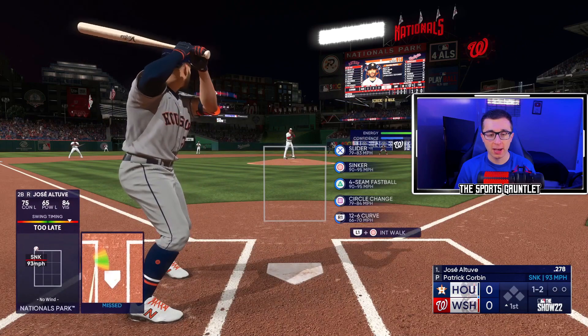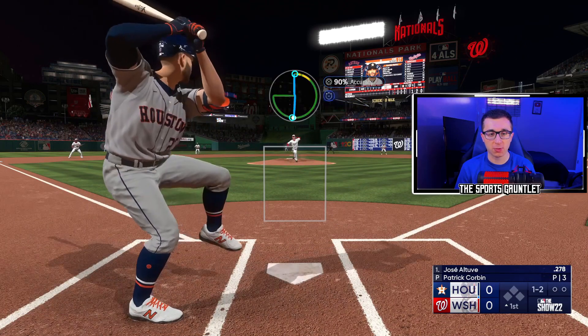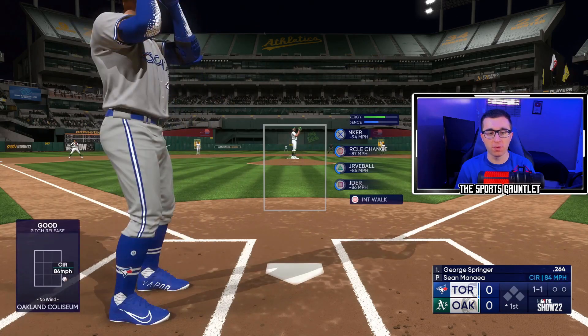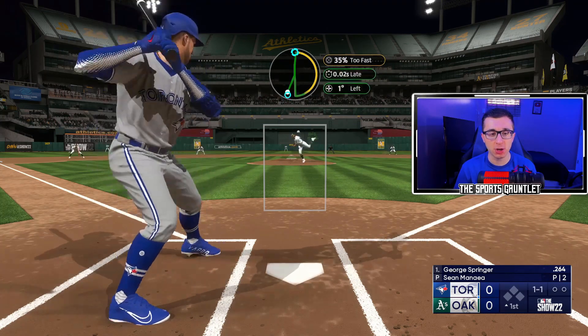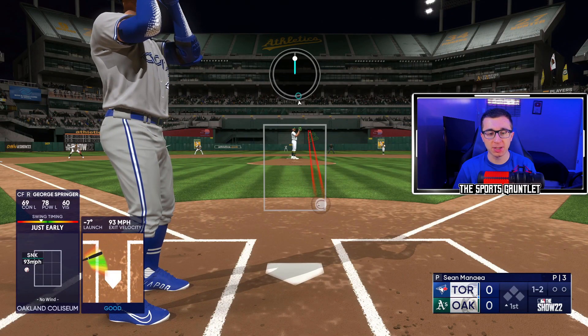We got Jose Altuve at the dish, trying to strike him out. Patrick Corbett — can we get a strike three call on this slider? He swings and he misses. We get the first strikeout. A little tip for you guys watching my MLB The Show videos wondering how to get better at pitching: I like to use this camera angle instead of the pitching angle from behind the pitcher, so you can see where your pitches are actually going in the strike zone a little bit better.